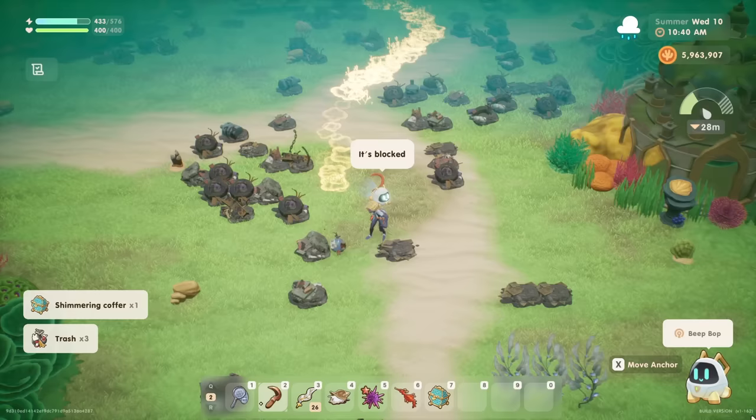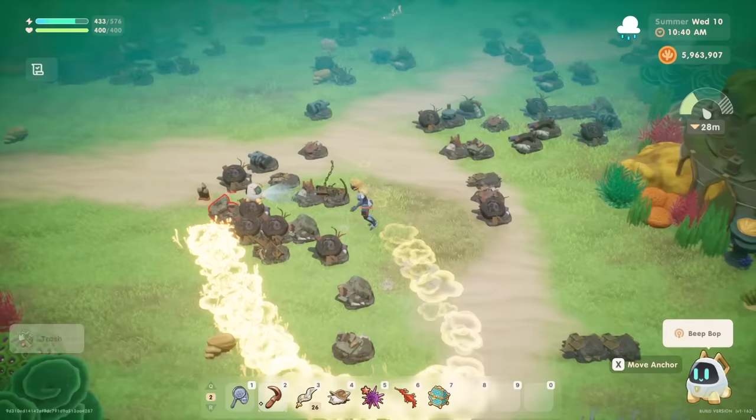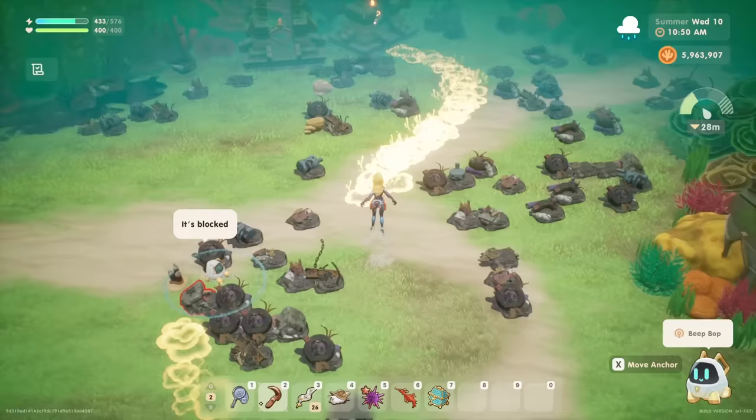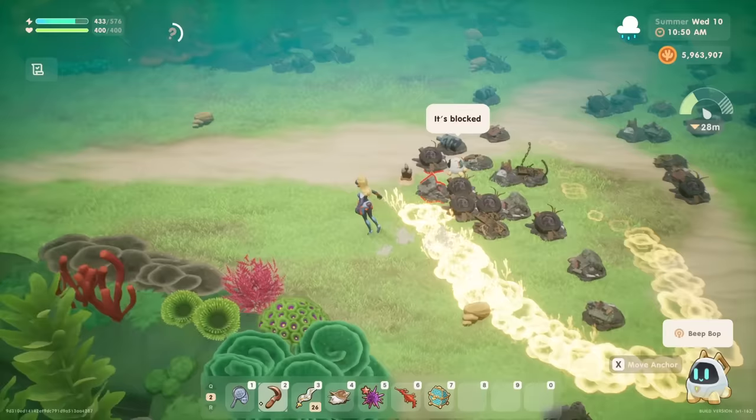This might seem like just a minor thing in the beginning shallow depths, but once you get to the deeper depths, some of these activation trails go on for what feels like forever, and if trash is blocking its path, it will cut off the activation — meaning the trail of light will have to restart back at the initial structure and make its way all the way to where it was cut off. I have definitely run out of time in the day waiting for a structure to complete its activation, so getting ahead on the trash clearing with Kibble's help definitely comes in handy.